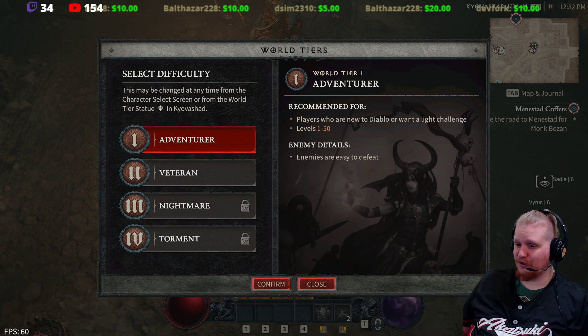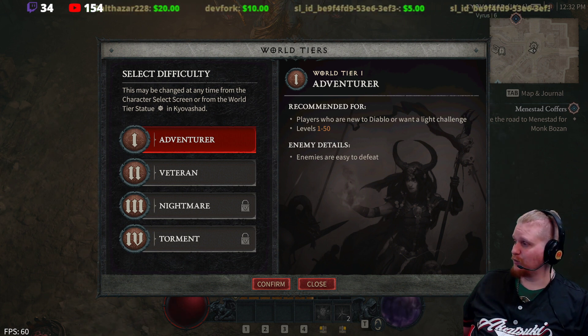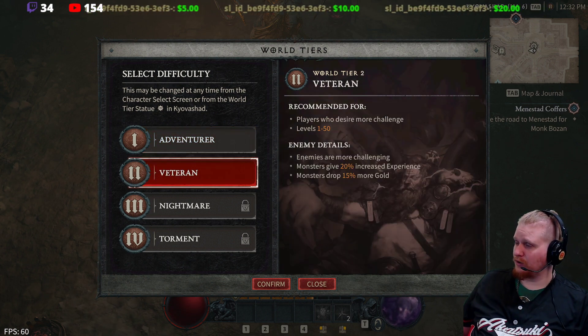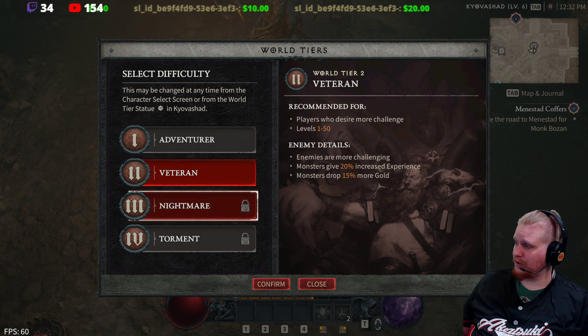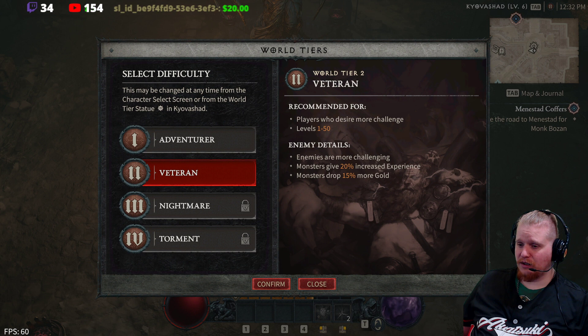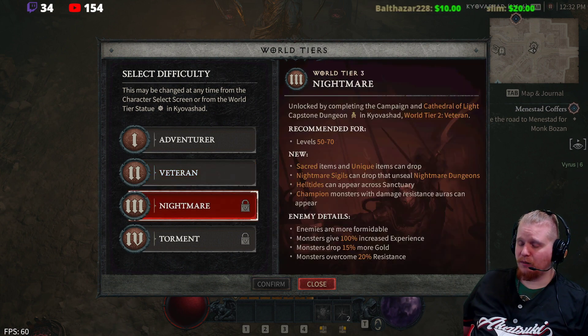The easiest difficulty setting is Adventurer, which literally just says enemies are easy to defeat — the lowest setting possible. Next is Veteran, which you can start at right from character creation. Veteran gives you 20% more experience and 15% more gold, and the enemies are more challenging. This covers levels 1 to 50.